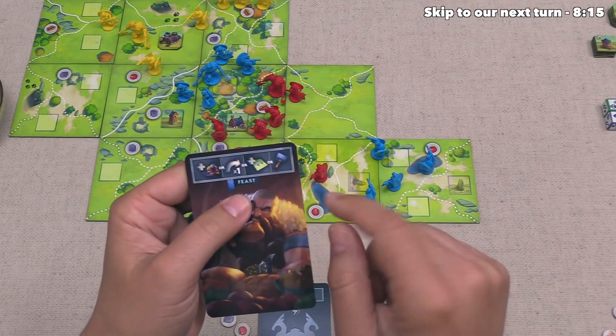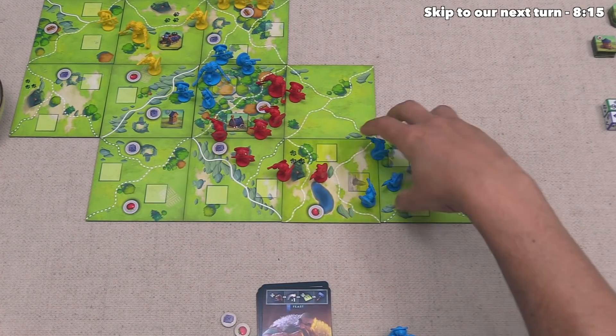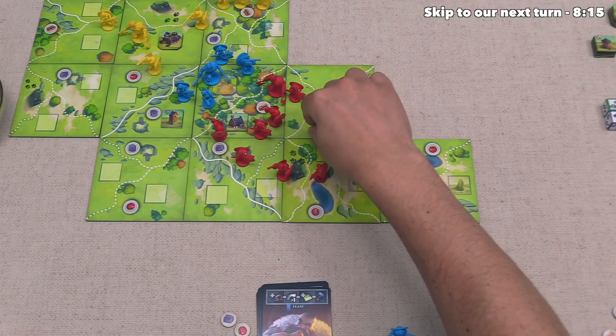They have just one card left in their hand and they play it — it's a feast — and they want to use the one movement on that. They are going to move three out of their four units from this territory into ours. That is going to finish up the movement, and now we have the first real battle of the game.